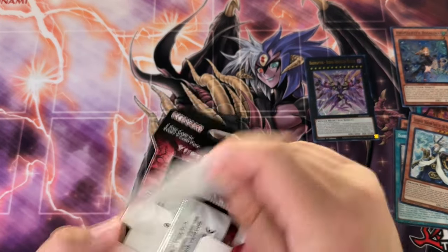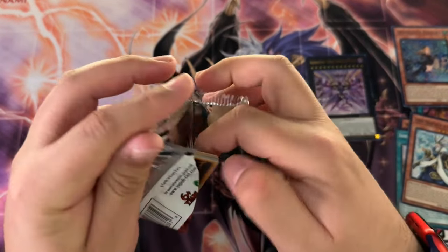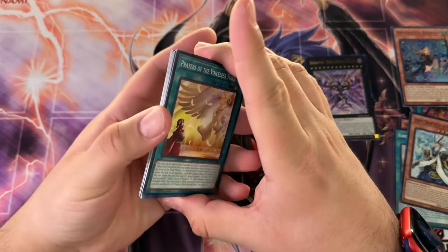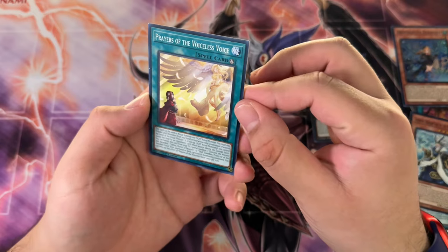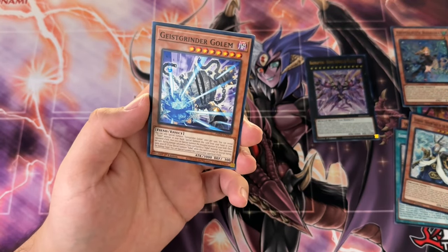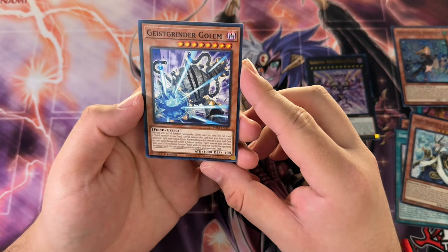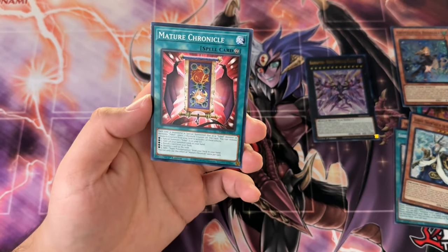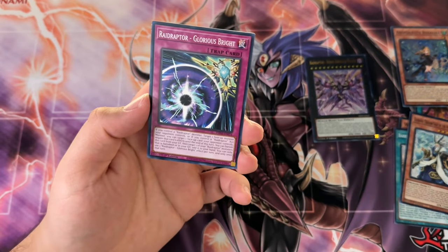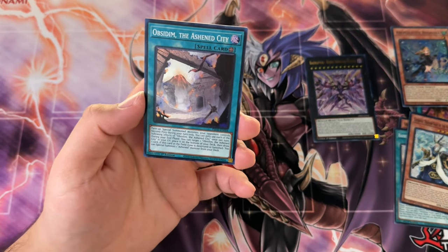Last pack — we need it, if we want it we'll get it. Phantom Nightmare, let's go. I'm not sure we got something here, but we can still pull a Secret Rare. We got Geist Grinder Golem — it's supposed to be German, I believe. Raid Raptor Glorious Bright. Nope. And Obsidian of the Ashen City.